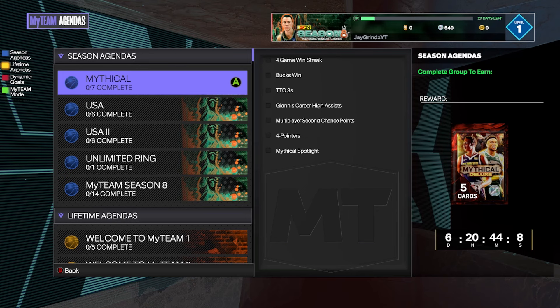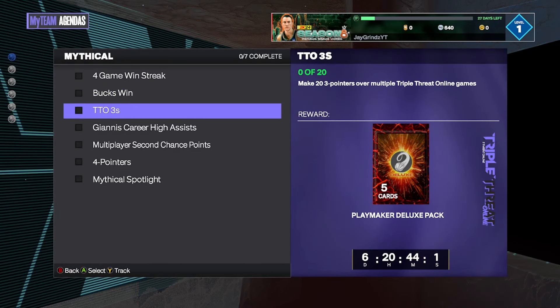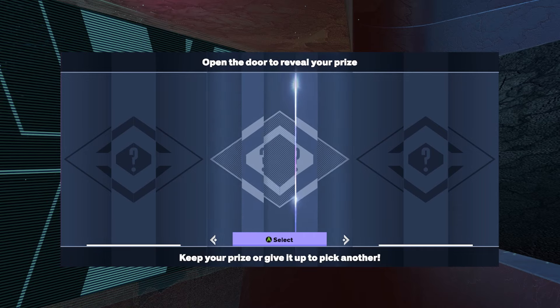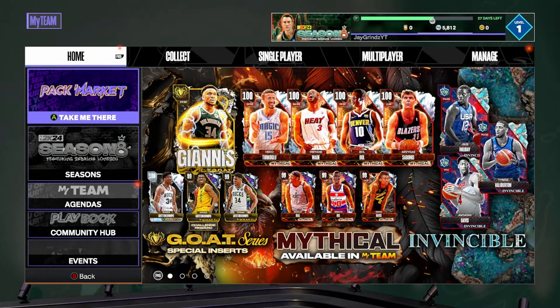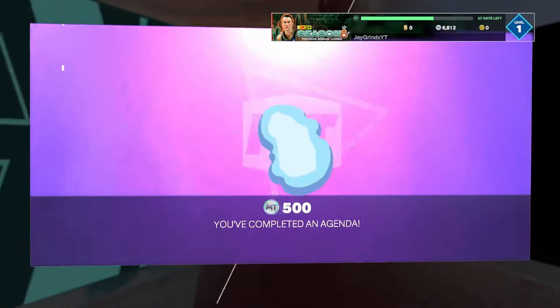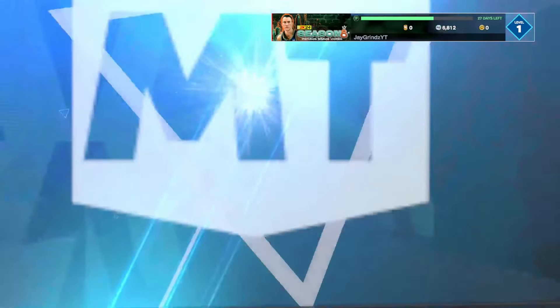This Mythical set is pretty darn juiced, so we're going to try and grind out the deluxe pack for a guaranteed Dark Matter or higher player. There's also a Jimmy Butler 100 overall on the mini-game spin, which would be a huge dub. We just finished up Triple Threat Online — 500 MT, I'll take it. We did stack up some MT and we're at 5,000 MT now, which is not bad.